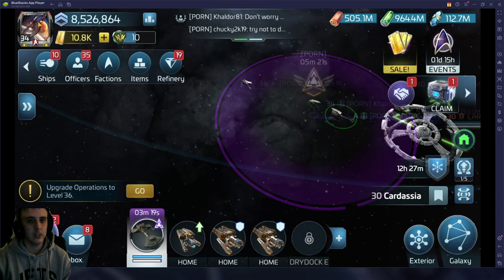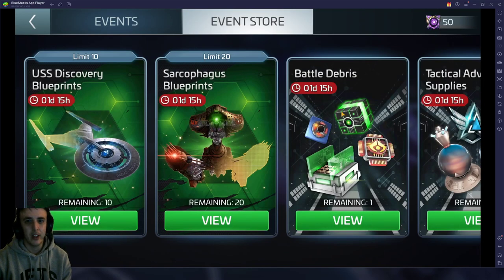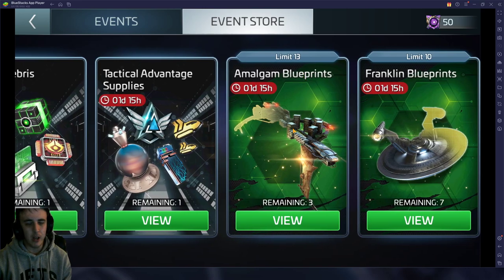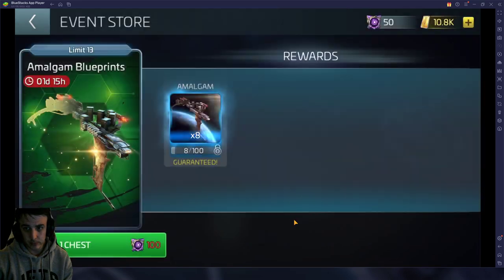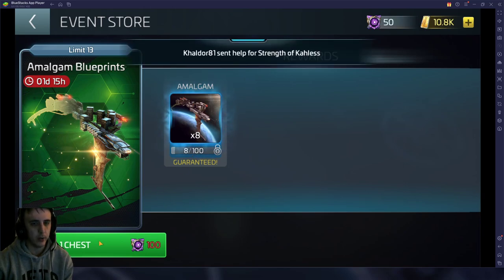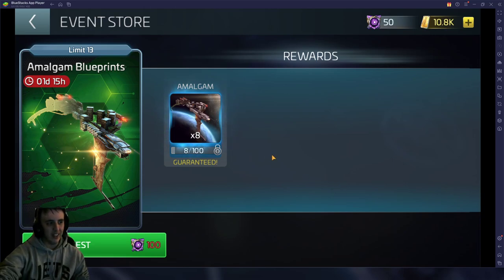The other ship that becomes available in this section for Cosmic Cleanup is the Amalgam — and this ship is the complete opposite of the Sarcophagus. This one is one of the best ships in the game and a ship you will use forever. You get eight blueprints per pull, so it takes 13 weeks since you can't pull a half. Once you get your 13 pulls, this goes away.